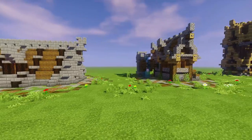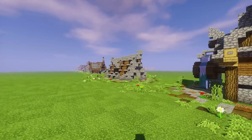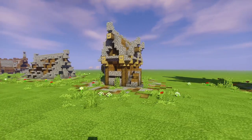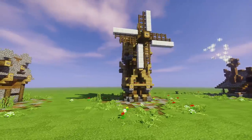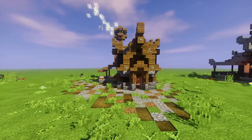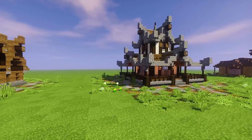Over here we got our nordic style starter. I want to do some more nordic, man. Just me going through this gives me inspiration to do some other builds. We got a little starter water wheel, we got a little windmill right there, a bakery, starter bakery, starter Asian house.